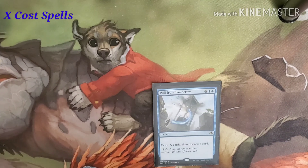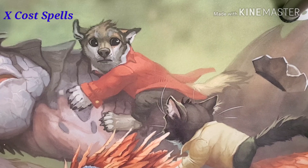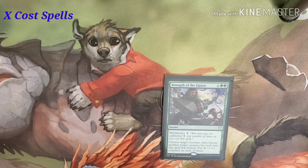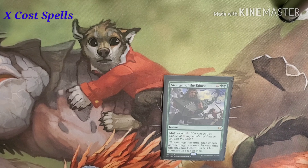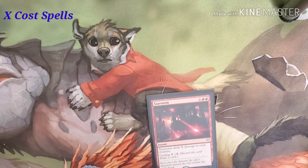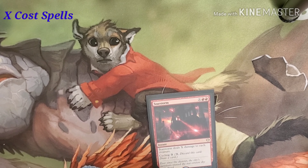We have Pull from Tomorrow, which costs two blue and an X. Draw X amount of cards and then discard a card. Strength of the Tajuru costs X and two green, has a multikicker of one — we can pay an additional one as many times as we want. Choose a target creature and then choose another target creature for each time the spell was kicked, putting X +1/+1 counters on them. Star Storm costs X and two red, deals X amount of damage to each creature, and also has Cycling — pay three, discard this card, draw a card.